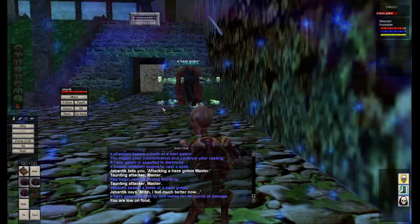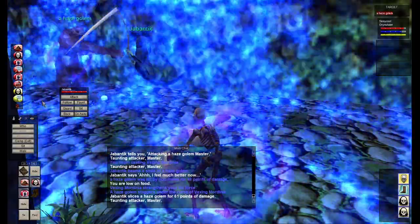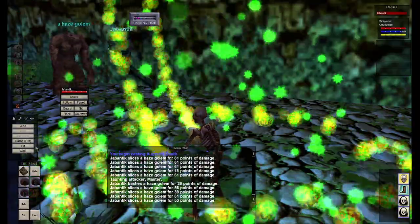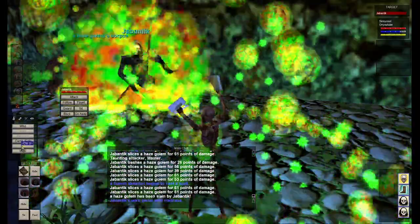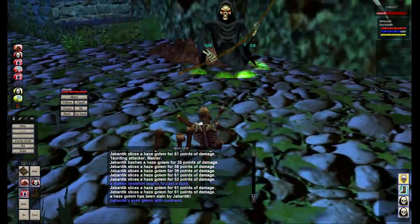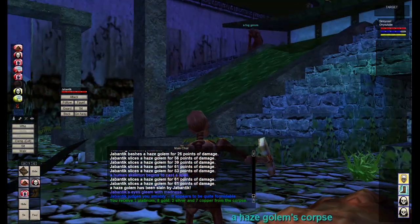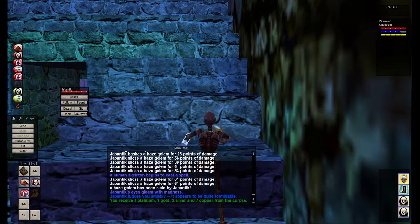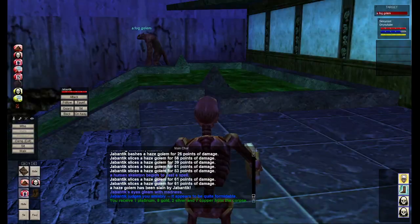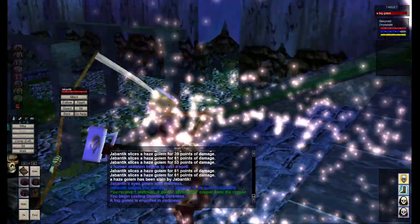Dooming Darkness is fine. Let's get the pet on it. Always Vexing Mordania. Since I've got full mana I might as well Augment Death - I think it lasts almost 10 minutes. Haze golem did not give me experience. Let's see if the fog golem does - then we'll know which ones. Haze did not, vapor didn't either. Those are probably the low levels. The fog is probably the high level.